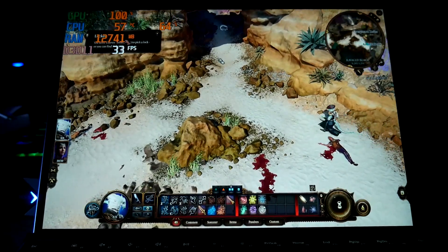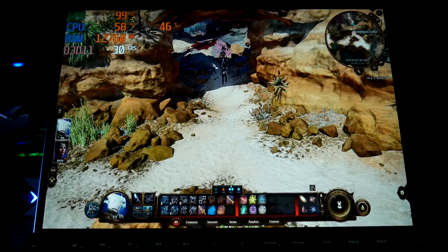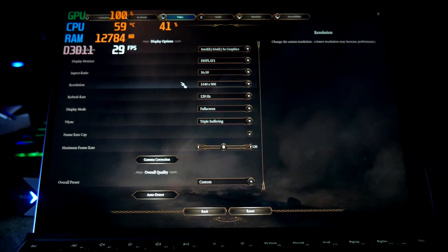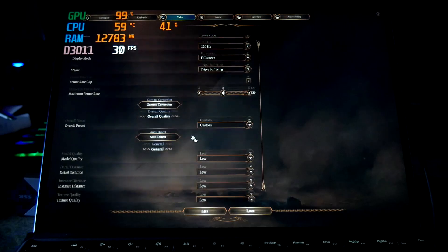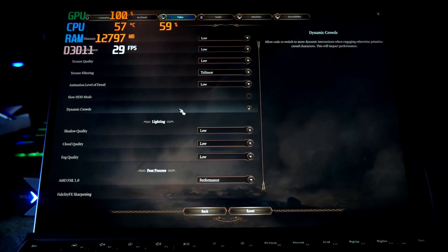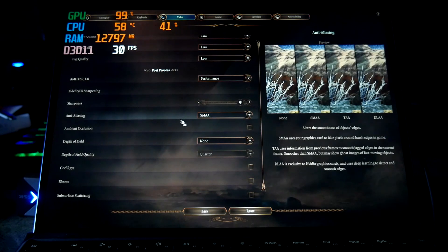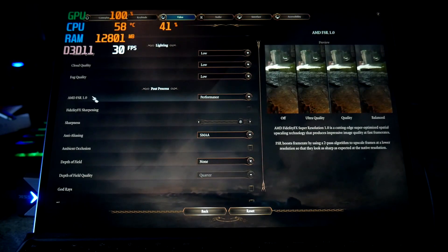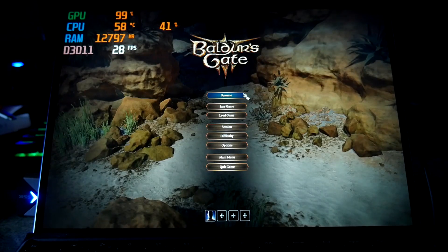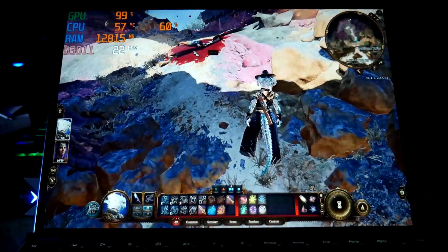We are definitely playing around 30 fps. Let me show you the settings here real quick. I've tried a few permutations with low, medium, and high. At higher settings I'm getting around 20 fps, and at low I'm around 30-ish. I have FSR 1.0 set to performance and it seems to help out, so that's what I'd suggest — just low and 1440 by 900.